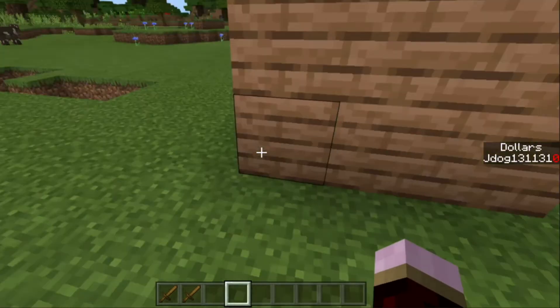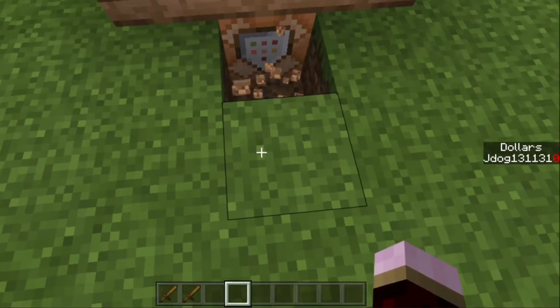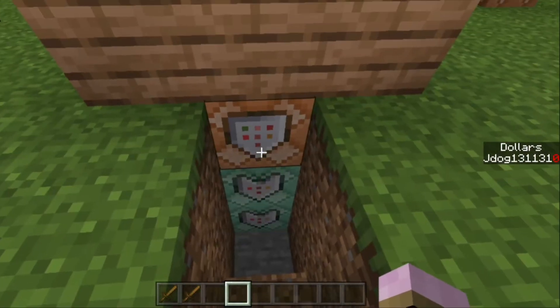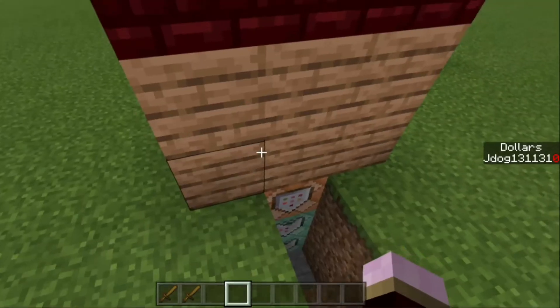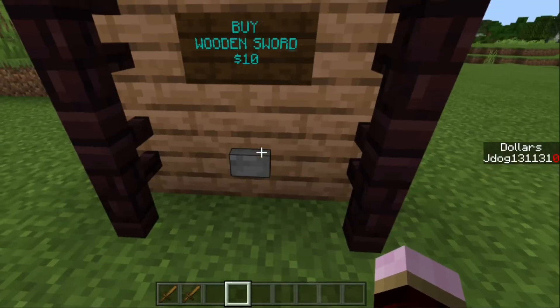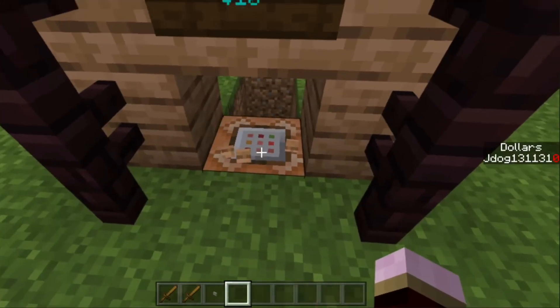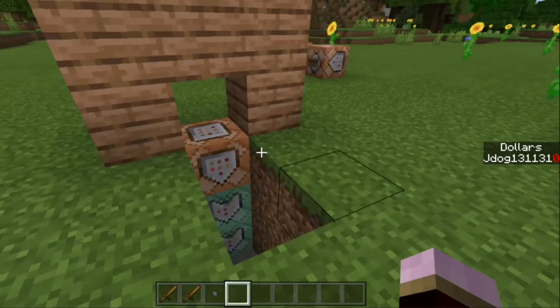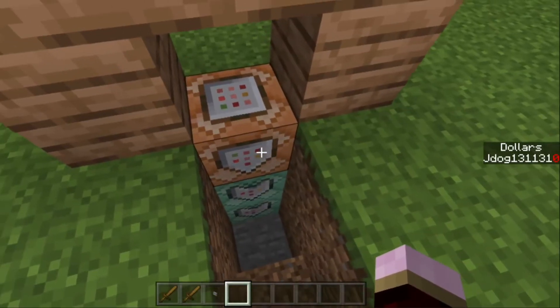Now that currency and scoreboard are set up, let's go to the back and check the three command blocks used for the shop. You can do more — this is the most simple version for one item. The button goes on the block above the command block, not on the command block itself, so it won't activate other blocks around it.